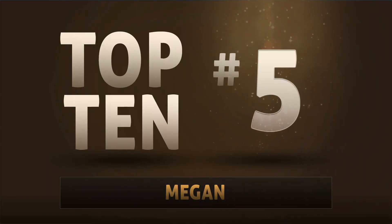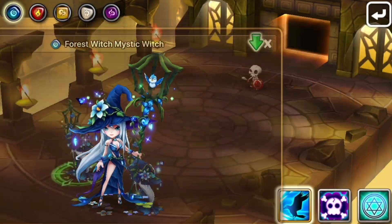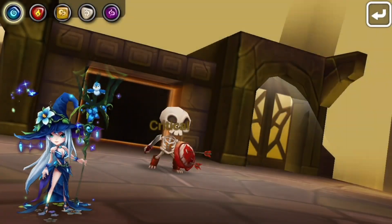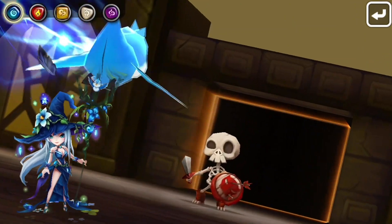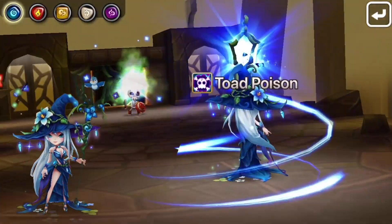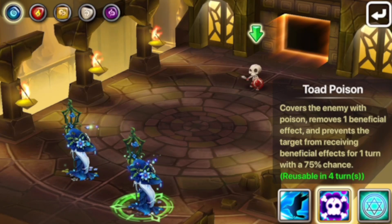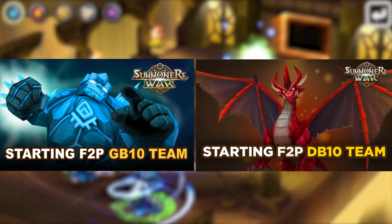Number 5 is Megan, the Water Mystic Witch. Megan is an attack bar booster with a couple of useful and flexible buffs. That combined with her second skill, which has a chance to strip beneficial effects off a single target, makes her ideal for Giants and Dragons B10. You should really scope out our starter free-to-play guides for Giants and Dragons — she appears on both.